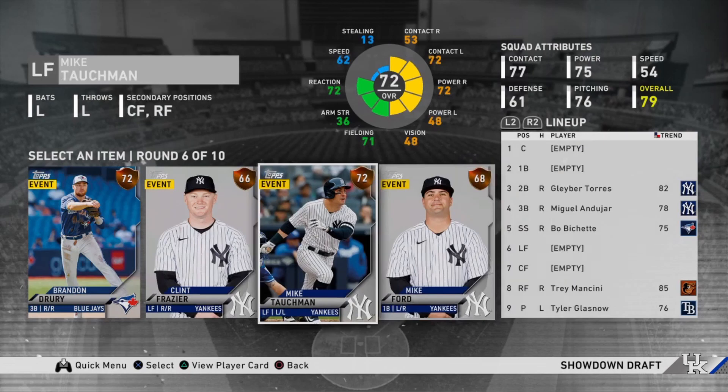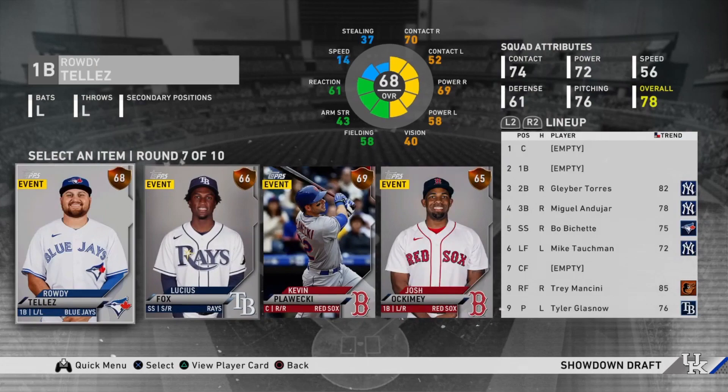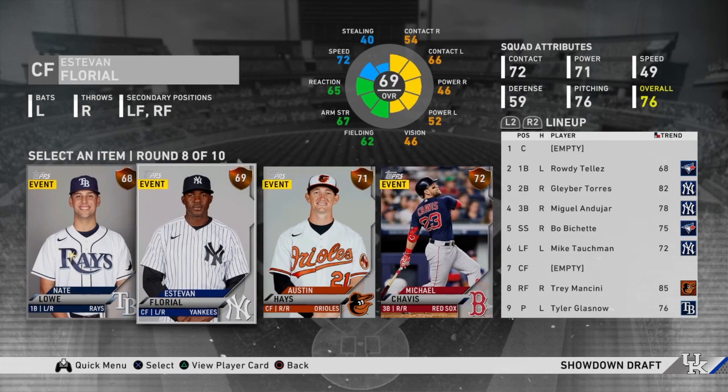The bronze rounds aren't super important, but Rowdy Tellez is a solid hitter and Lucius Fox is a solid runner, so those are the two guys you're going to want to go for. I'm going with Rowdy, and Michael Chavis pops up in round eight — that's a really good pick because even though his stats are a little bit better against lefties, he still has solid stats against righties.